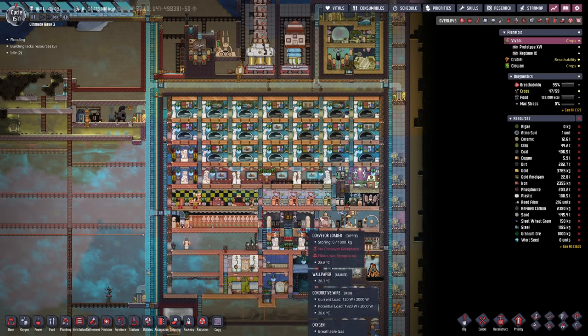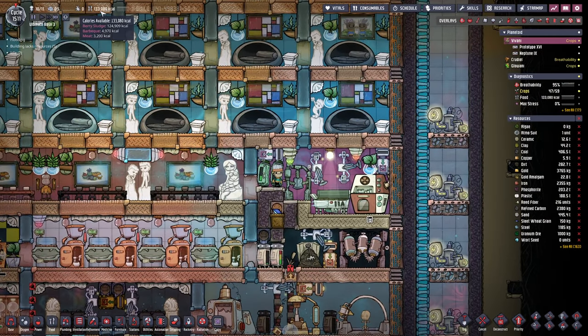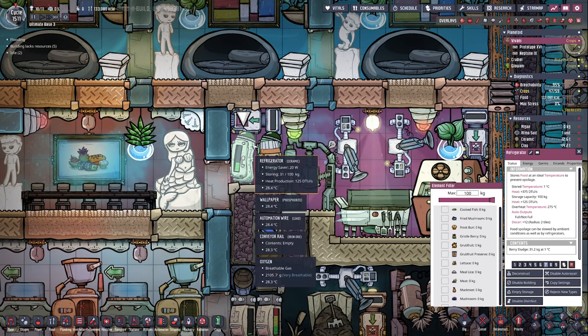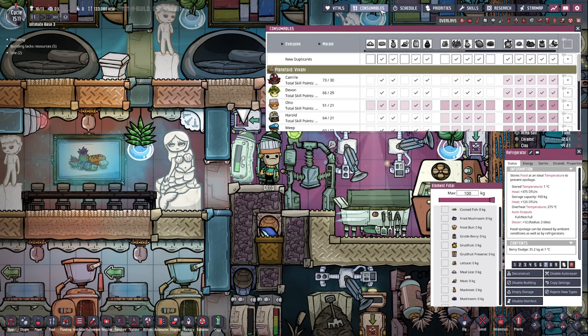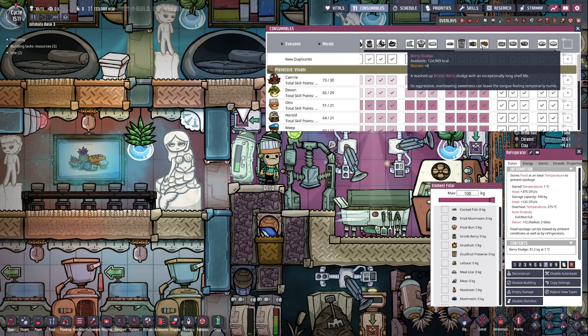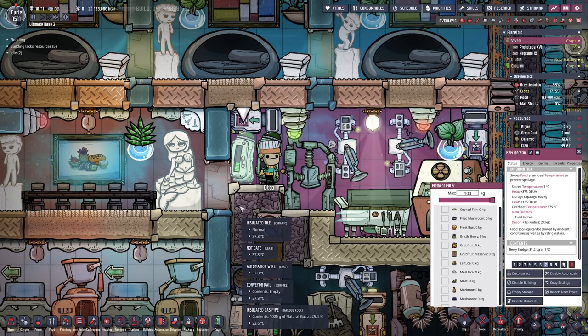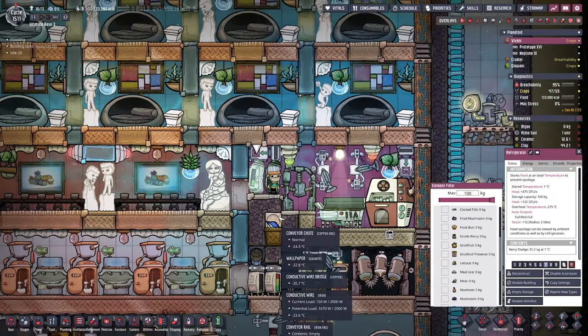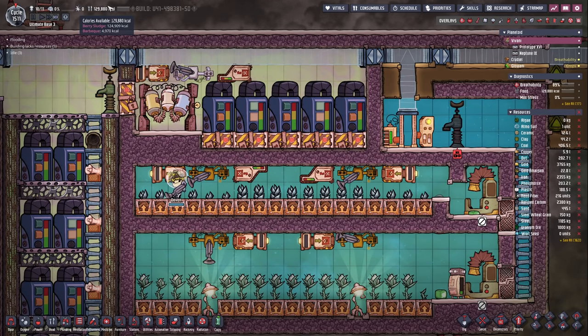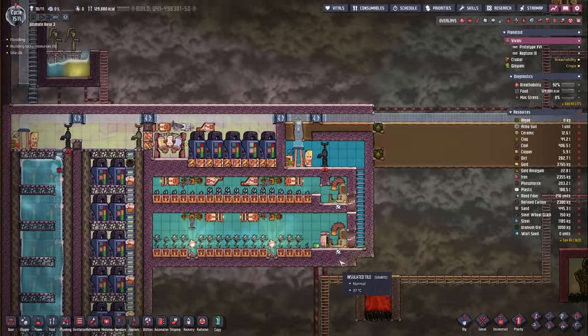The next thing I wanted to do is actually switch to berry sludge. We've eaten up basically everything — I'm not cooking the grizzleberries anymore, only barbecue, omelets, and the berry sludge. Most of these guys ate through the barbecue and we now have 31 kilograms of berry sludge, not too shabby. We have almost no other food, so I think I'm just gonna enable berry sludge for everyone until we have better food. It is the best food we have right now, at the same quality as barbecue. 124,000 kilocalories is already a good start looking at these farms.